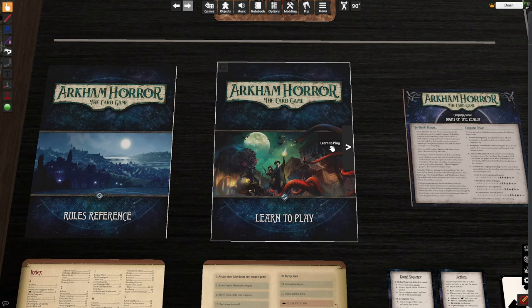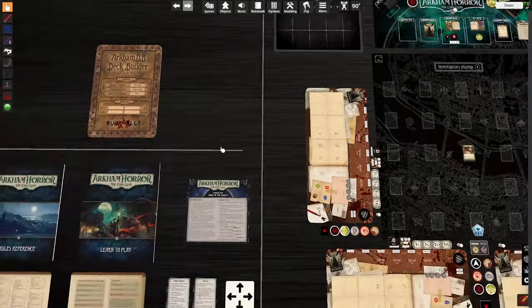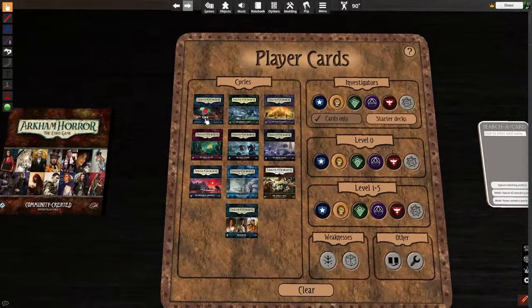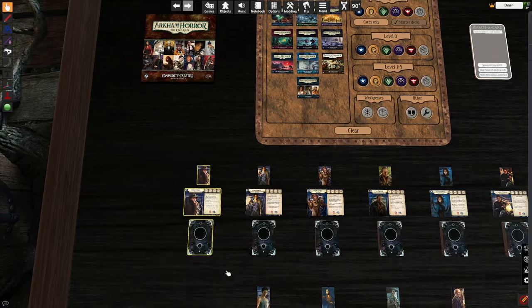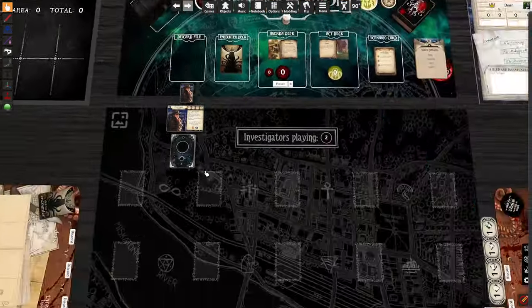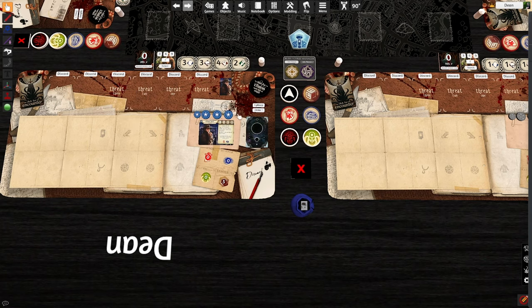Going back to what I said at the beginning — we choose our investigator, let's start there. For the purposes of this game, we are going to be using a starter deck. So we're going to take Roland, drag him all the way down here, and stick him in our play area. Obviously you don't have this program — you have the physical cards.